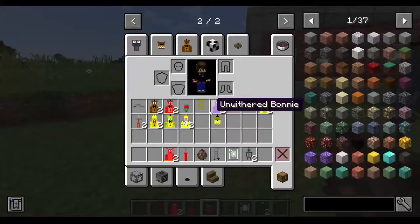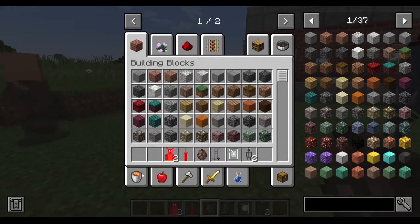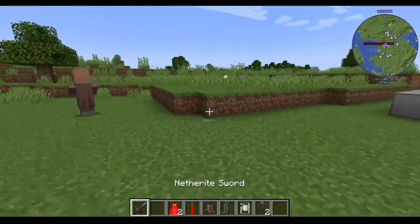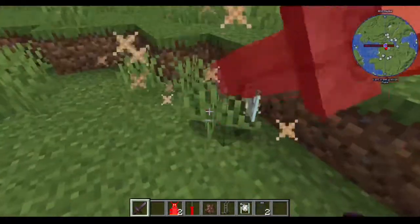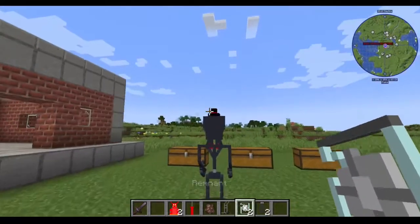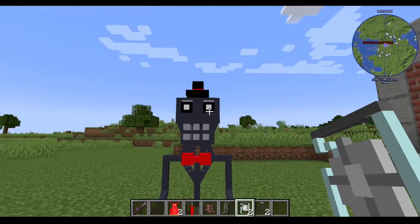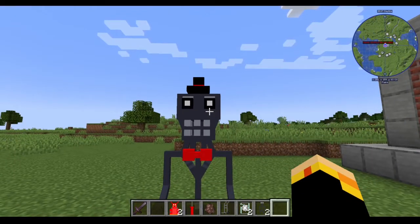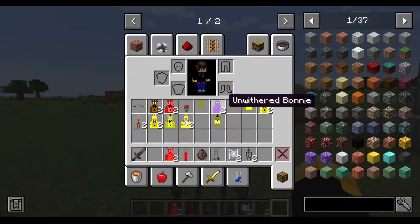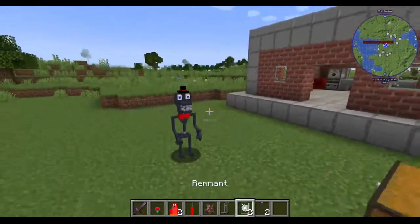So we have a villager here. Let's say you want to get this remnant — all you need to do is take a sword, stab a villager, and boom: remnant. That's all there is to it. Now if you give remnant to an animatronic — the endos are the easiest to see this on because they actually change their eyes. Normal animatronics will not do this when they're in active mode.